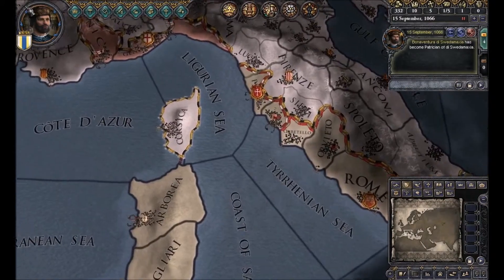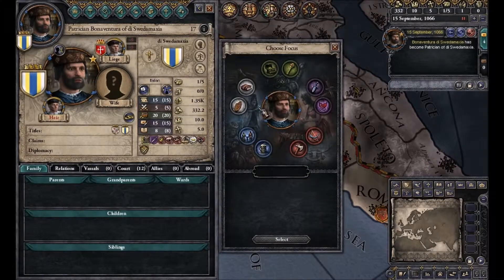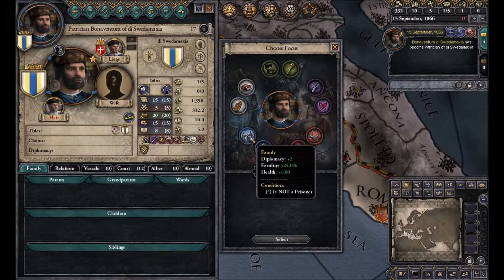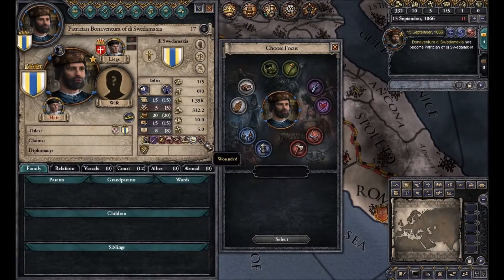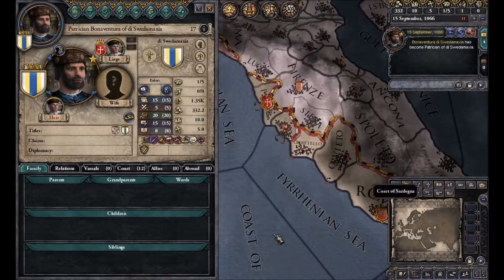So the first thing we want to do, just as in EU4, is to take care of all the pop-ups. Our character will have a focus. We want to choose — well, we are the only one of our family, and if the last person of our dynasty dies we lose the game. So we want to have as many children as possible. That's part of the reason I increased fertility. We also get a higher trade post limit and more adult males of our dynasty in court. So we will focus on family, giving us diplomacy, more fertility, and health.